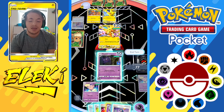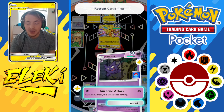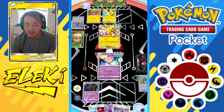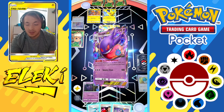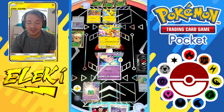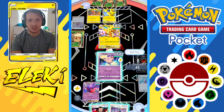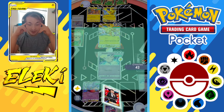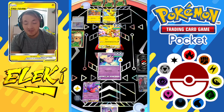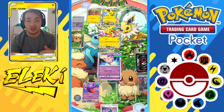Then when it gets to Gengar EX, I'm going to Potion the Gengar EX to heal it back to full and move it to the back line. Then I Giovanni the Clefable - thinking big brain here. This Zapdos is at 130 HP. If I Giovanni, that hits it down to 80 because it'll do 50 damage. So even if he Potions the Zapdos, it will still be in one-shot range of my Gengar.